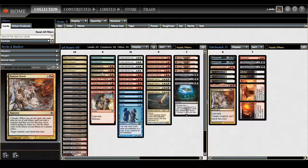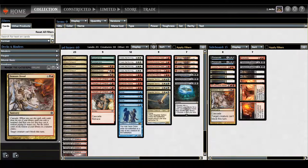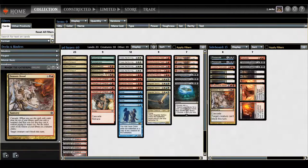Demonic Dread requires you to have a creature, which gives a couple of complications. If you have a Throes of Chaos — which I think is the best cascade card honestly — it's always going to hit Hypergenesis unless you hit a Demonic Dread, which you can't hit off Throes of Chaos. You have to be really careful when you try to go off, because if you hit Demonic Dread and there are no targets, the spell will counter itself upon resolution. That's why there are three Demonic Dreads and four Throes in the deck.